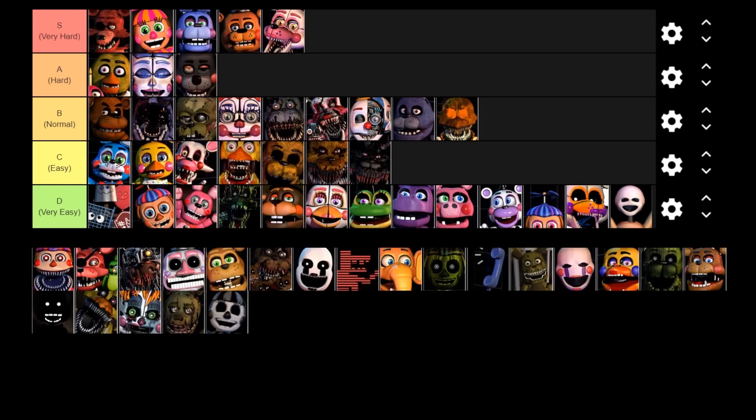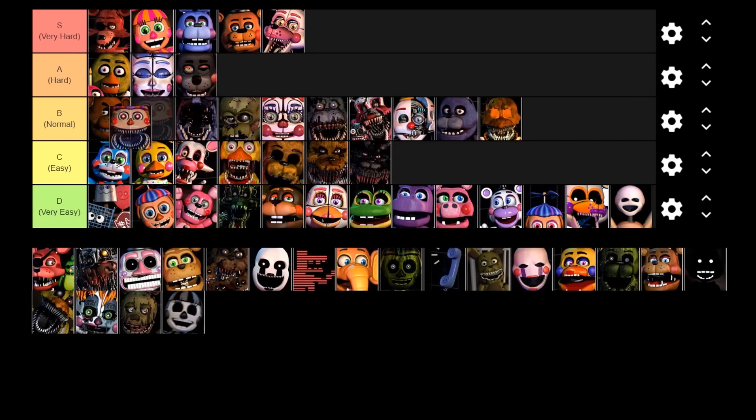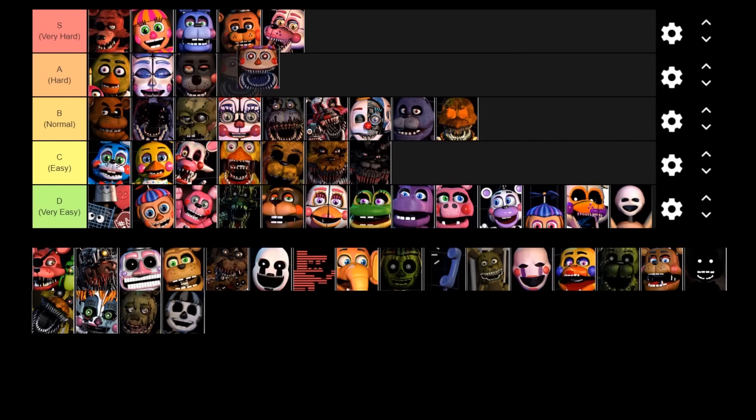Next up is Nightmare BB, the only lethal BB character in this game. Nightmare BB is a bit of an iffy character — you need to make sure that when he is sitting down you don't shine the flashlight on him, otherwise he'll jumpscare you. However, if he's standing up you do need to shine him, otherwise when you lift the monitor he's going to jumpscare you pretty much straight away. I personally don't think he's very hard to deal with, but I've talked to quite a few people who are terrified of Nightmare BB and think he is super hard. Most people seem to think he is quite annoying, so I'll put Nightmare BB in the A tier.